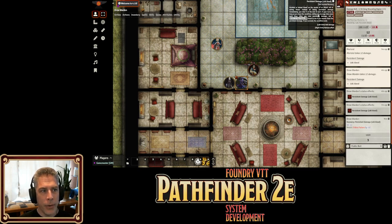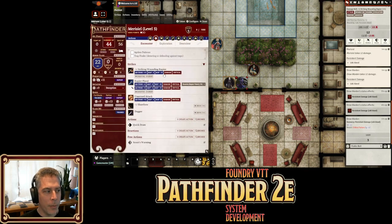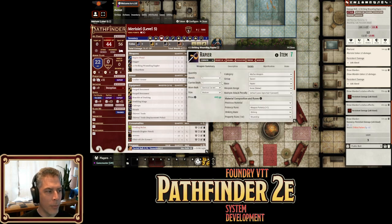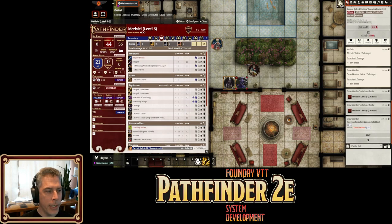You'll now notice that all the information for the different effects is available on hover. If I come to the zombie and hover over the top, it lets me know they're slowed one. Let's say Marisiel ended up with a very large rapier — borrowed it from Amiri. You'll notice she now automatically has Clumsy, and it's applied by the plus one striking wounding rapier because it's too large. Yet another thing that's built in — it obviously has no mechanical effect, but that's what it does.